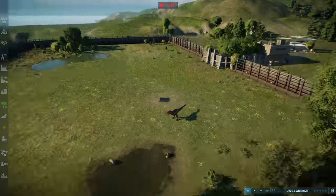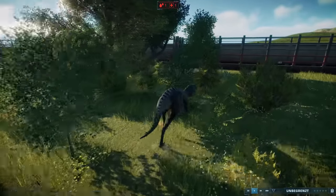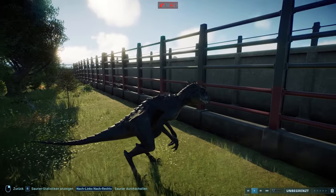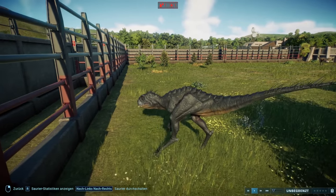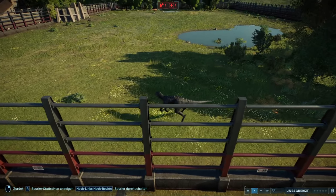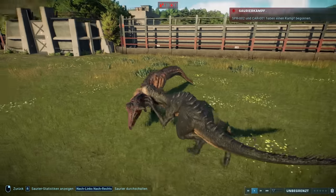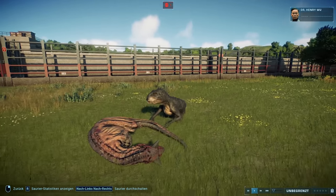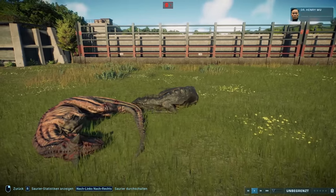Maybe it can also somehow shoot its spines — that would be intense. We will try out so much with it. It can probably also hunt pterosaurs and things like that. Oh, now it goes after the Carnotaurus again. Now it has taken it down too — but it doesn't even want to eat it. It just wanted to kill it and is now lying down to sleep next to the carcass.